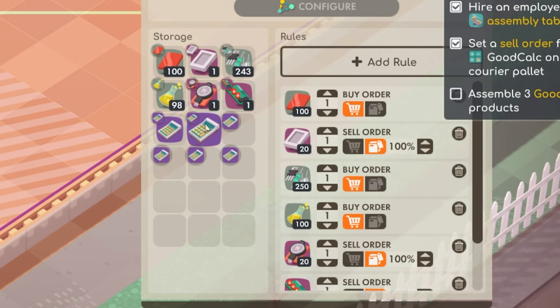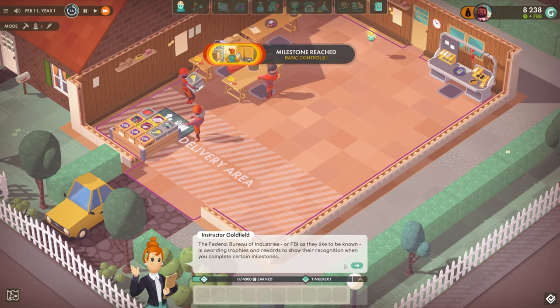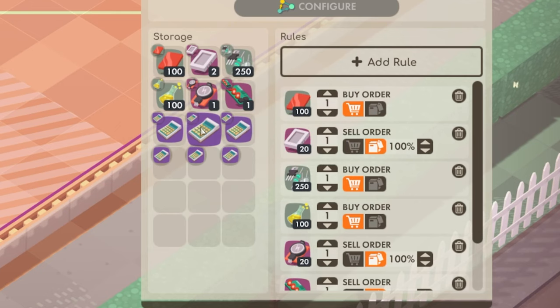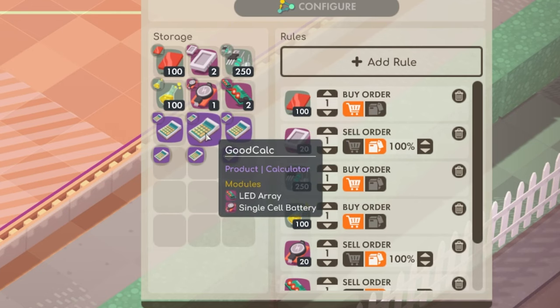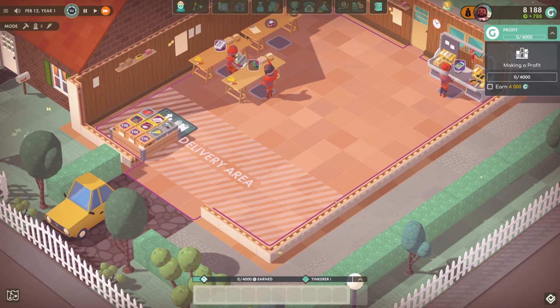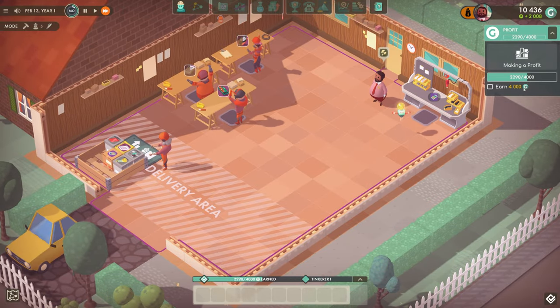So we can see the chemicals come in bulk of 100, and like the plastic and electronic parts and stuff. But the actual products are actually going into singles - they don't stack. So now we just need to make a profit and earn 4,000.